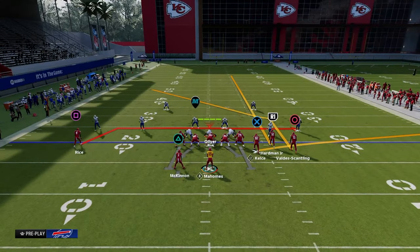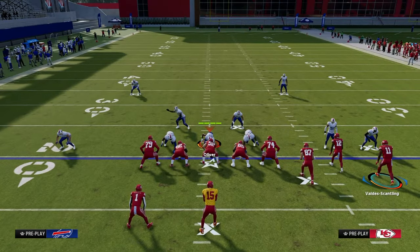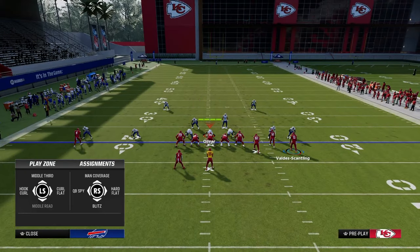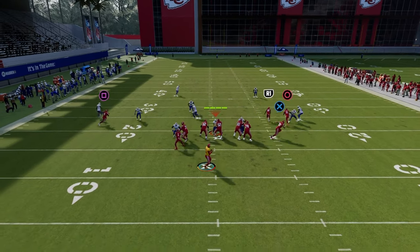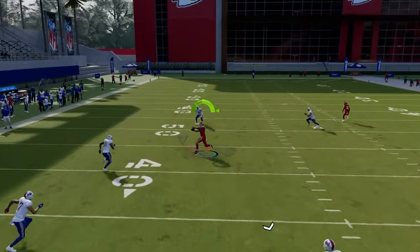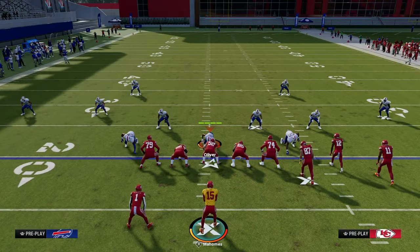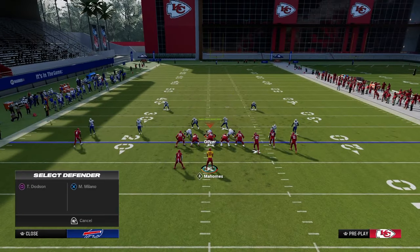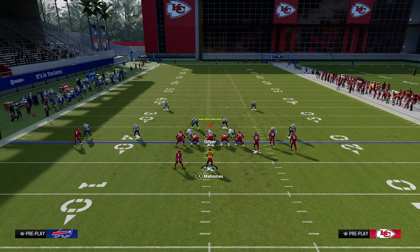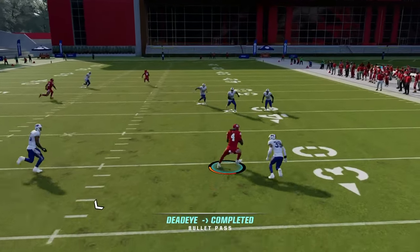The rest of this route combination is designed to take advantage of the user. A lot of times this year the user is on the right side of the formation. If he goes to the drag, we can just take the post. What every good Madden play does is create a high-low read - you're trying to high-low the user. If the user goes here, I go there. If the user goes there, I go here. In this example, he's going to go up the seam and it's going to leave the middle of the field open for this drag.